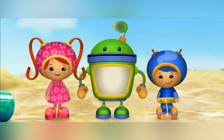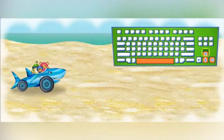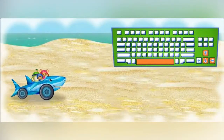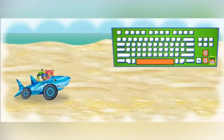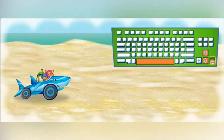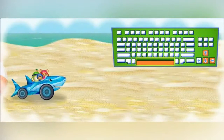T-moomy-zoomy, it's time for action! Press the up and down arrow keys to move Shark Car up and down. Press the right arrow key to make Shark Car go faster. Press the space bar to jump over things in our way.